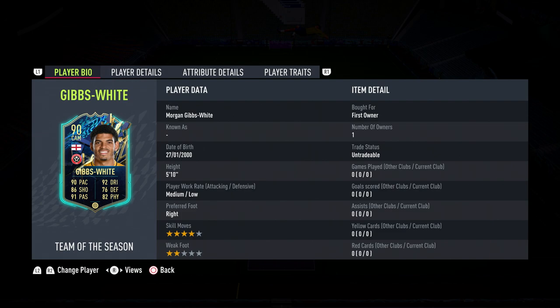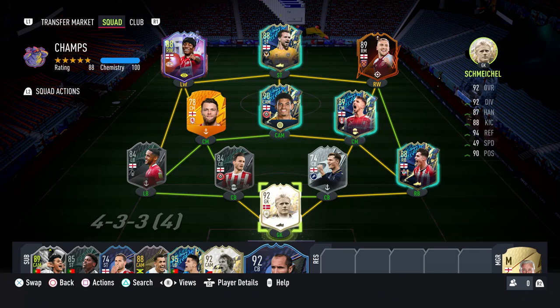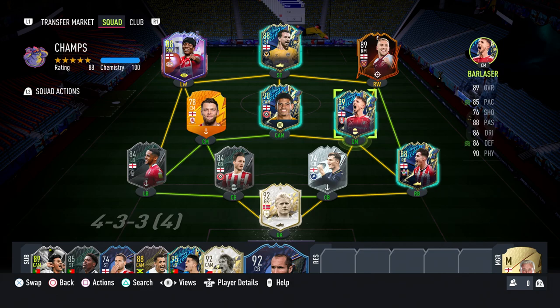I've done the Gibbs-White SBC: 4-star, 2-star. The 2-star weak foot is not that great, but I've used that Moments silver card a lot and he was very, very good, so I'm hoping this card can replicate a bit of the magic he had. And the last one is Barlazer — I think you pronounce it differently, but I'm going with Barlazer. Sounds cool, looks cool, looks to be a very well-rounded card.